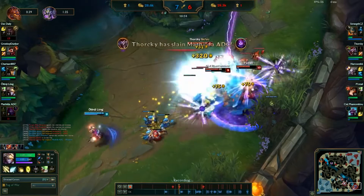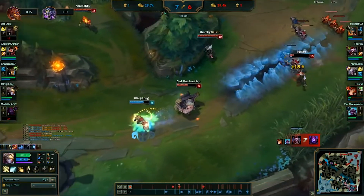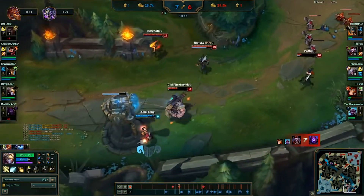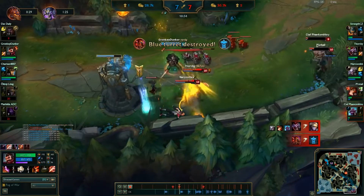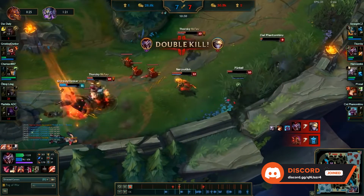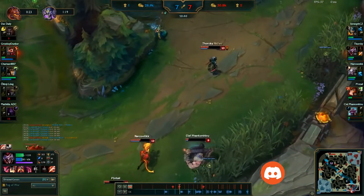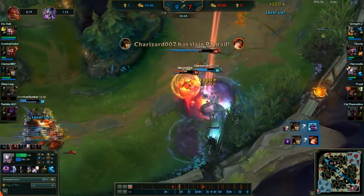Cassiopeia was released on December 14, 2010 as a mage champion that was mainly played in mid lane. She was only averagely well received at the time, but she became far more popular in recent years, and she can now be played effectively in multiple roles. Now if you've just picked her up yourself, then you're in the right place, because here are the best Cassiopeia skins in all of League of Legends.